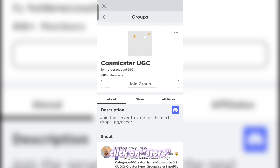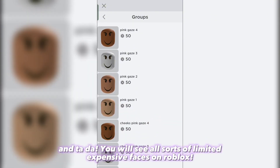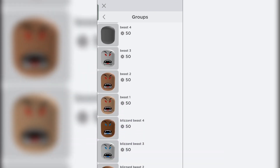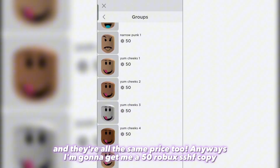Click on Store, and ta-da — you will see all sorts of limited, expensive faces on Roblox, and they're all the same price too. I'm going to get a 50 Robux copy.